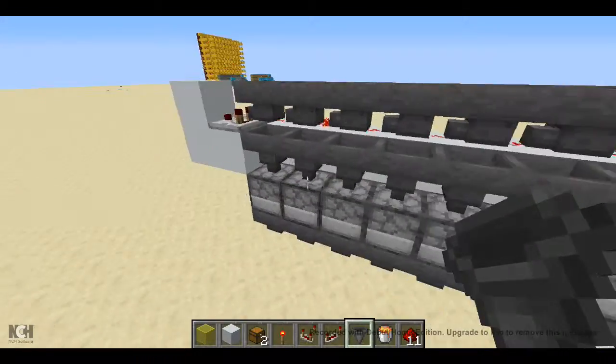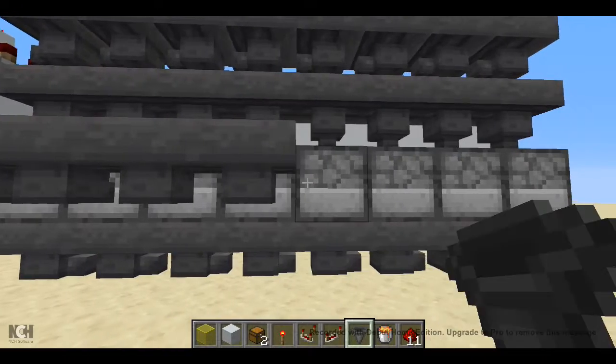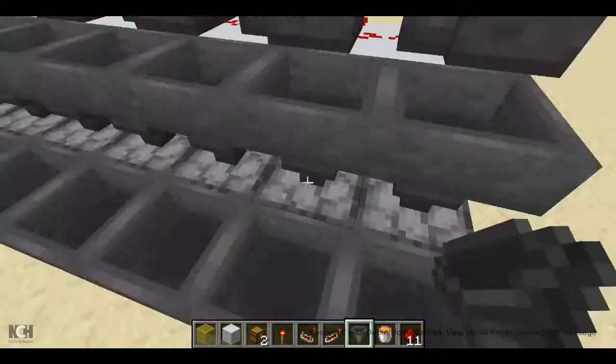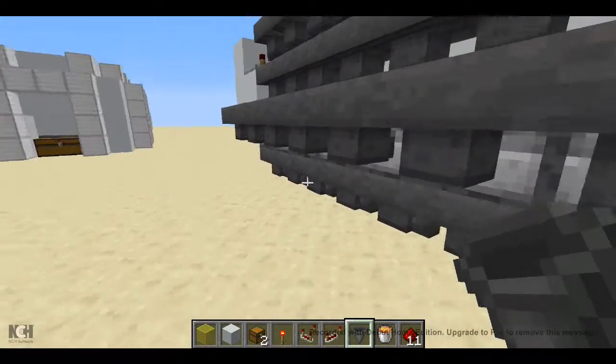So we have all of that done. Then we're going to face a bunch of hoppers into the sides of these furnaces. Now I realize this is incredibly hopper heavy. Obviously you can find other designs that don't use tons of hoppers, but I thought this was a good design anyway.